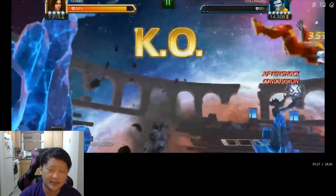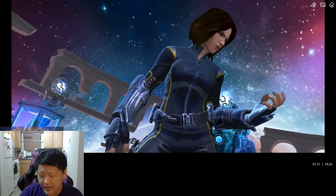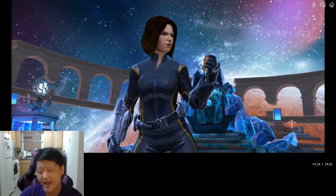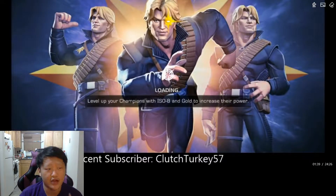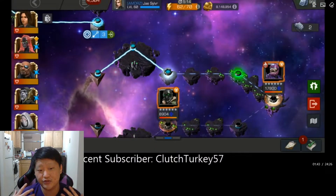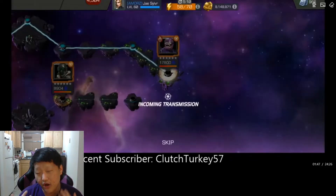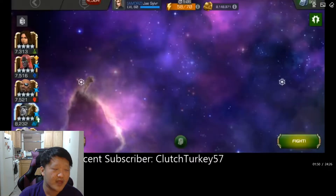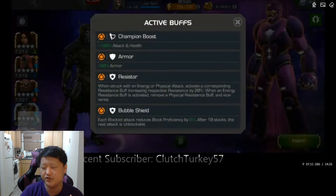He gets obliterated so fast — just completely ignore the nodes gameplay. That's the Colossus fight. Next up we have the Sentinel fight. His nodes are Armor, Resistor, Bubble Shield, Hurtlocker, and Special Delivery. The first three nodes essentially mean he's going to be tankier than normal, so expect a longer fight especially on the second quest boss.